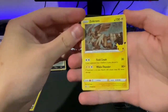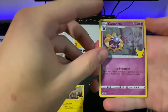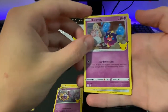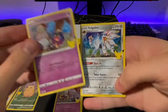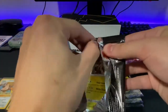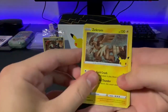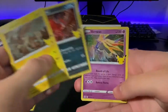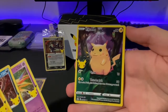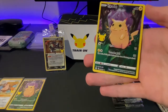We got a Zekrom, Cosmoem, Cosmog, and Solgaleo. So nothing too crazy, all the regular cards here. We got Zekrom, Ivelto, Xerneas, and a full art Pikachu base again. Not bad — this one's even looking better than the last. Very nice.